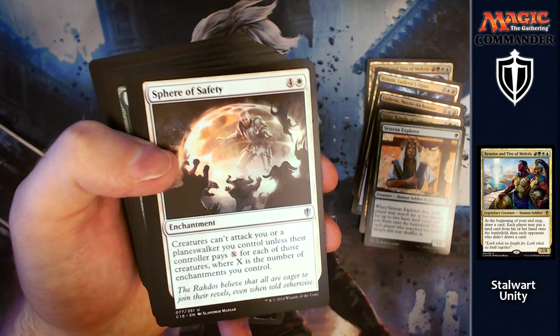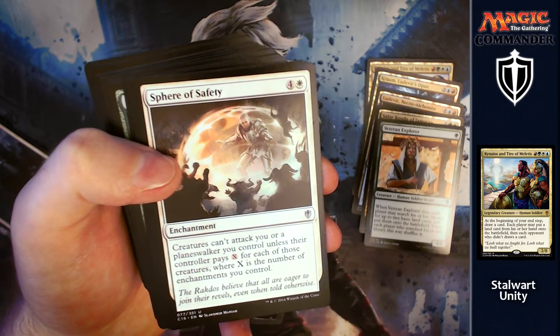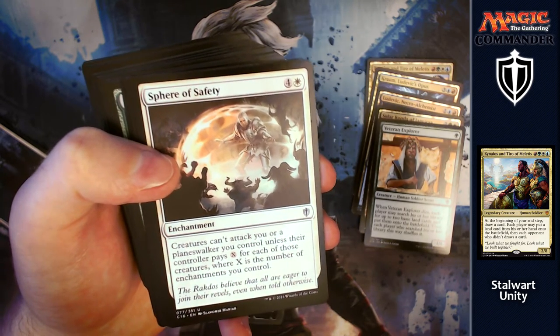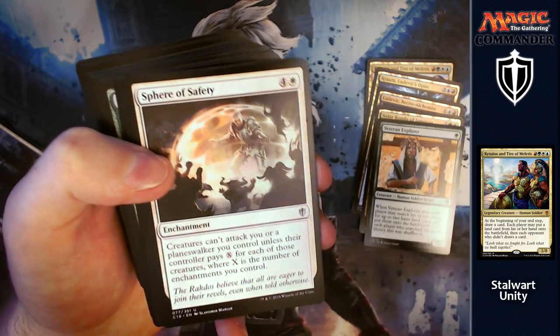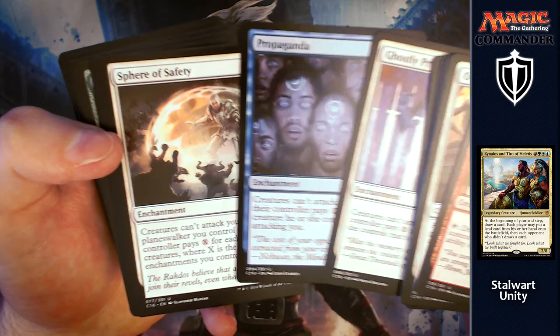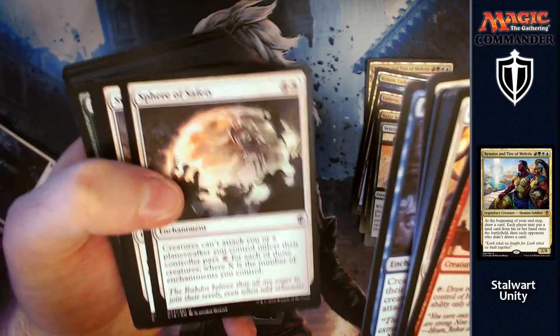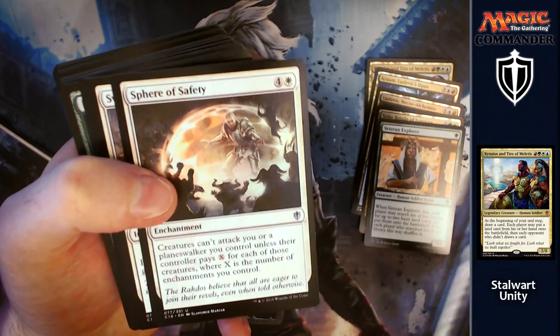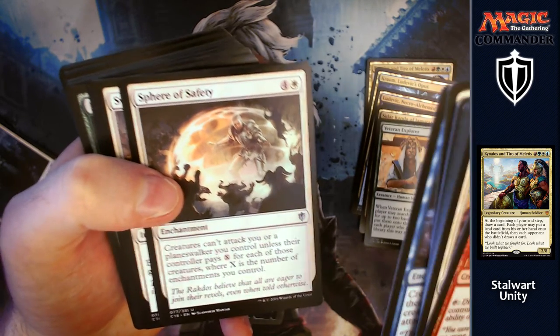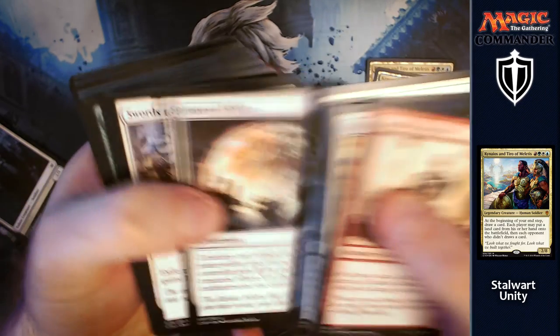Sphere of Safety: for four and a white, creatures can't attack you or a planeswalker you control unless their controller pays X for each of those creatures, where X is the number of enchantments you control. If you can get all three of these up, they're going to have to pay a hell of a lot just to be able to attack you. While they're dealing with each other and ignoring you, you just get yourself bigger and finish them all off later on.